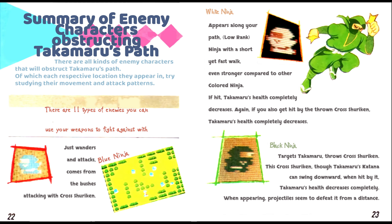Summary of enemy characters obstructing Takamaru's path: there are all kinds of enemy characters that will obstruct Takamaru's path at each respective location they appear in. Try studying their movement and attack patterns — there are 11 types of enemies. Blue ninja: just wanders and attacks, comes from the bushes attacking with cross shuriken. White ninja: appears along your path, is a low-ranked ninja with a short yet fast walk, even stronger compared to other colored ninja — if hit, Takamaru's health completely decreases, and if hit by the thrown cross shuriken, Takamaru's health completely decreases. Black ninja: targets Takamaru, throws cross shuriken — though Takamaru's katana can swing it downward, when hit Takamaru's health decreases completely. When appearing, projectiles seem to defeat it from a distance.